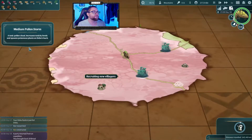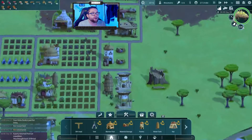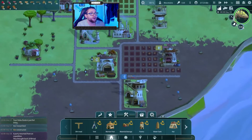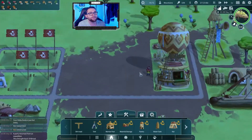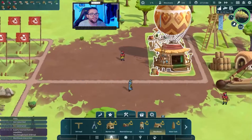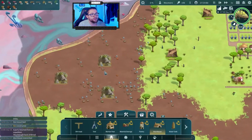It looks like we're about to hit our very first medium pollen storm. A toxic pollen cloud increases toxicity levels and spawns poisonous plants on Anbu's back. During that, we're probably going to use most of our general workers — drop the number of workers in the general workers hut down to maybe two, and put all of them into the doctors and into the decontaminator to make sure all our villagers are good. Probably into the decontaminator first and then the doctor if we need it. Let's go for a quarry because we need stone more than wood — trees spawn much quicker whereas stone takes a while, and all our stone is really far away too.